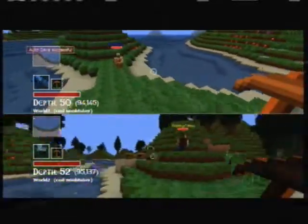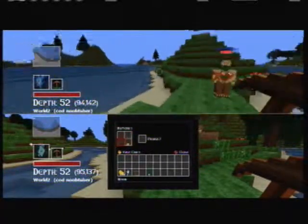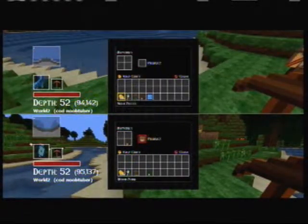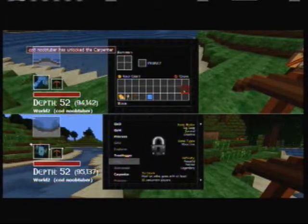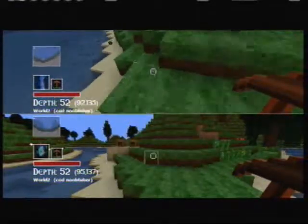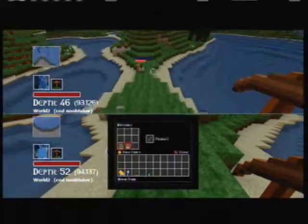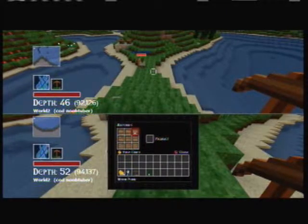Let's make something — like a chest, I guess. Wood planks. Let me turn this all into planks. Is it a workbench or something? Yeah, I can just place that here. As you can see, this game is set up pretty much exactly like Minecraft — same crafting recipe for a chest. Definitely not inspired by Minecraft at all.